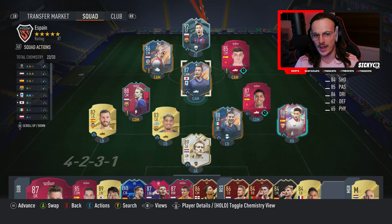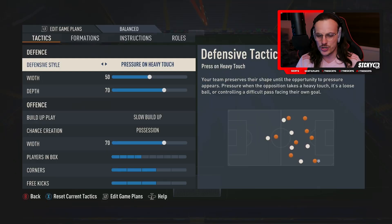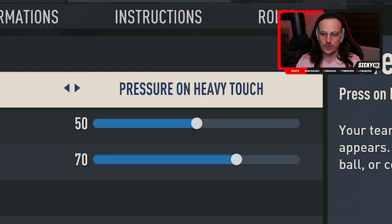So we've got more of that with the two CAMs. Now, as always, we head into our custom tactics and we can see how we can shape this formation. Of course, Spain were a pressing team. However, in tournaments where you have quick games one after the other, it's better to conserve energy. Most teams won't be pressing as high as club football sides might. So we've got our width on 50, pressure on heavy touch, and our depth on 70 — just a bit lower than we would for a club football side.